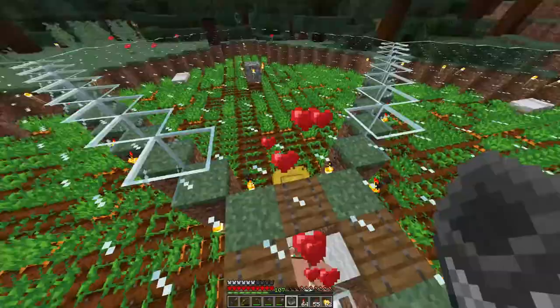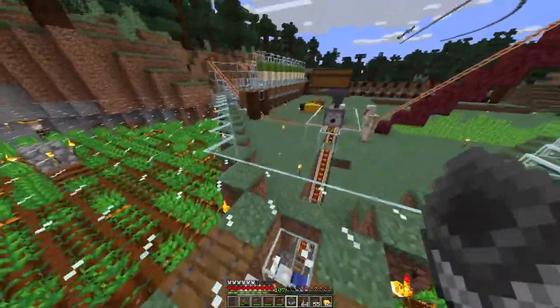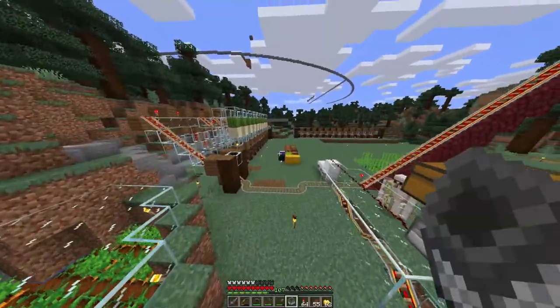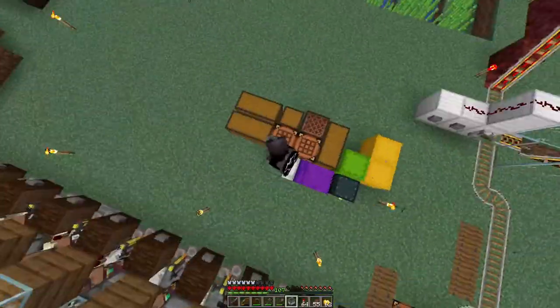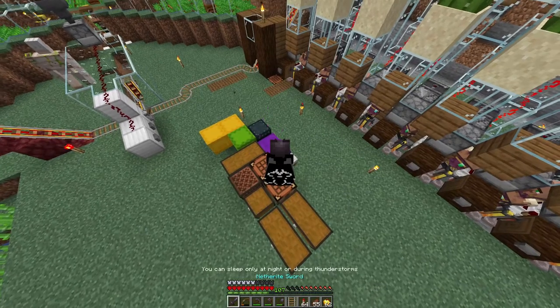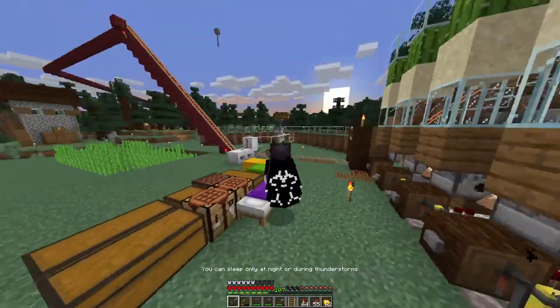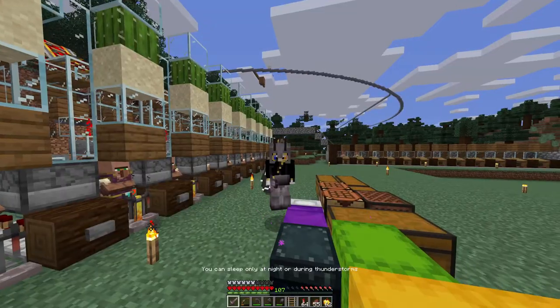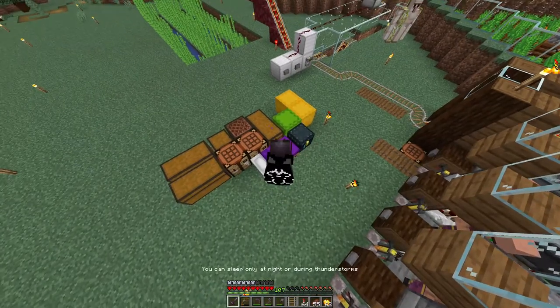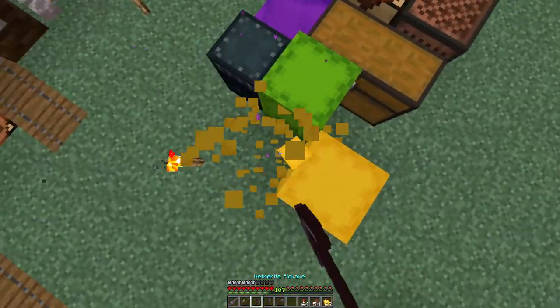For some reason they get angry particles and it's because of these carpets or something. All these beds have been claimed, even though those beds should be claimed by the farmers, so basically it should work but it doesn't for some reason. So instead I'm just going to take all the carrots from it and use it purely as a carrot farm. I'm going to make a new villager breeder soon when I can be bothered.